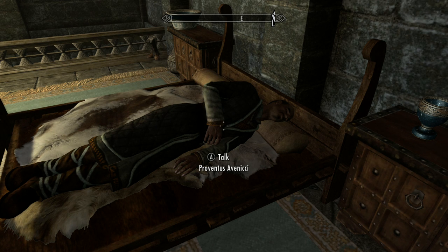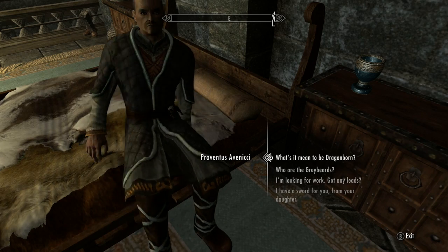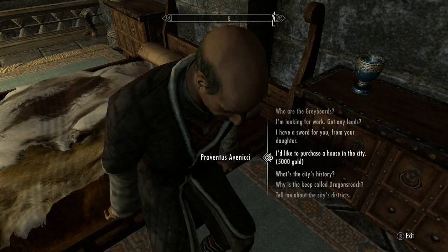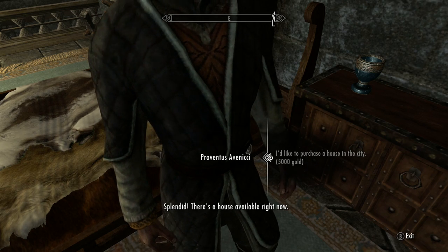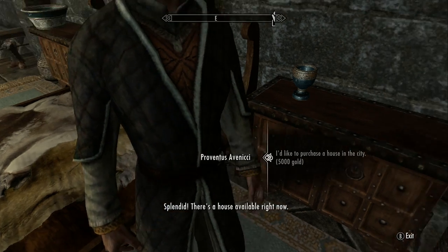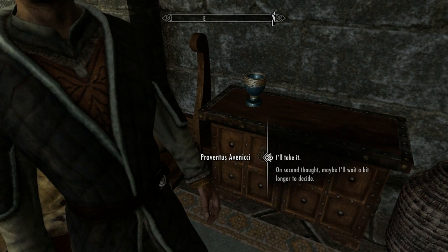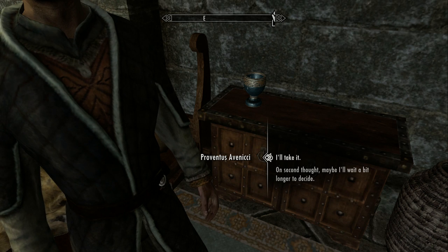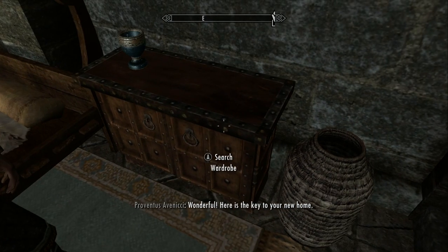So I'll quickly show you. First wake him up, then choose 'I'd like to purchase the house in the city for five thousand gold.' He says 'Splendid, there's a house available right now.' Go ahead and turn so that you're facing the wardrobe, then quickly choose 'I'll take it' and exit out of the conversation.